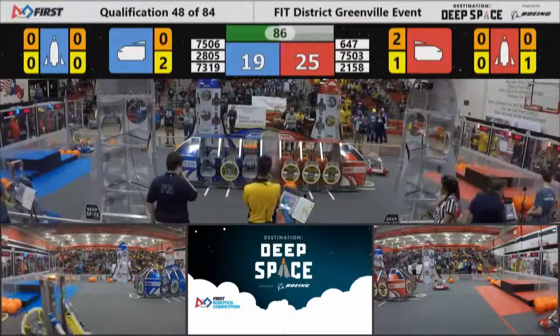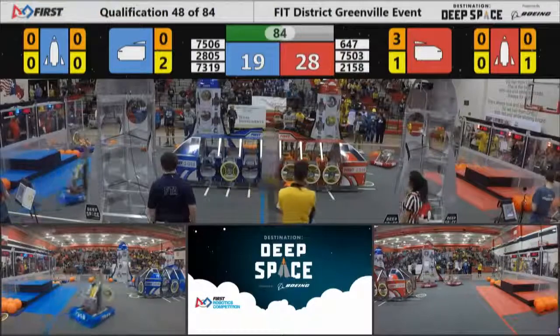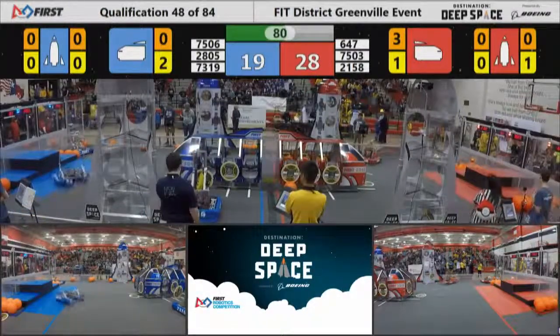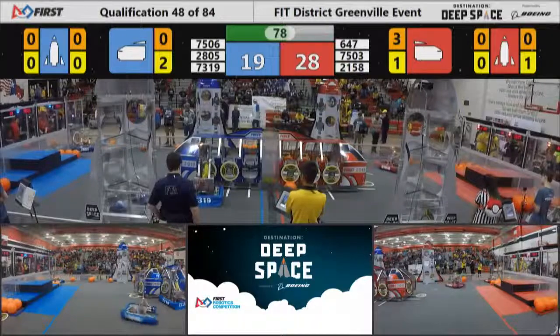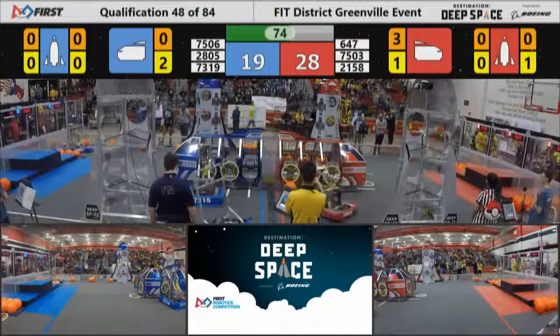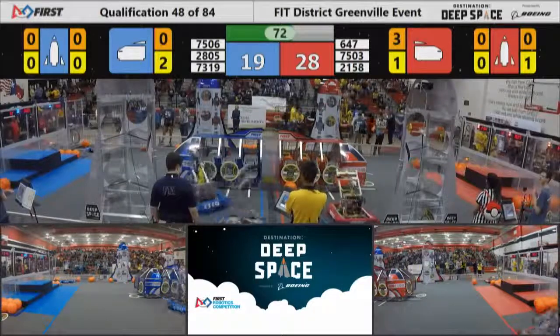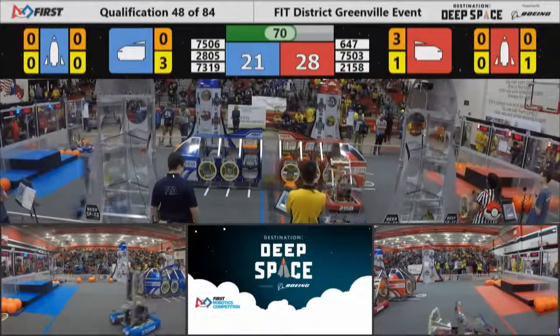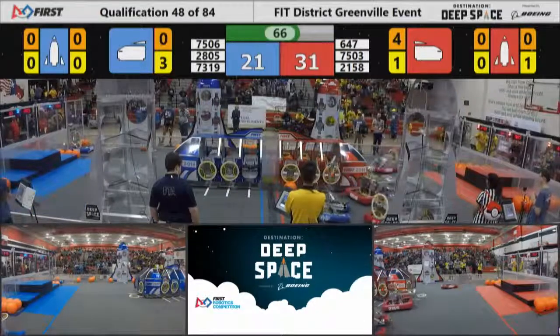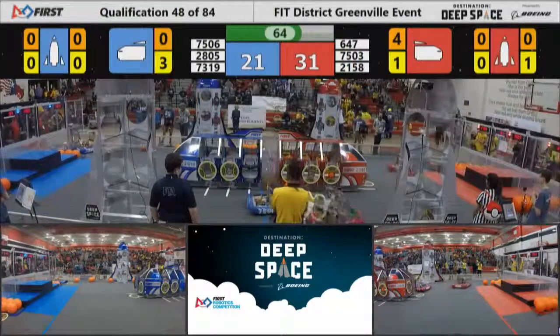Red trying to quickly score some points to maintain a lead. There goes a shot from Austin Cans — red now leads 28 to 19 with under a minute and a half left to play. 1-Up from Garland sticking another hatch panel on the far side of the blue alliance's cargo ship. Blue trying to rack up some more points and close this gap — it's now a seven-point deficit for the blue alliance with just over a minute left to play.